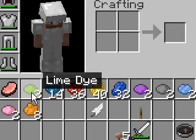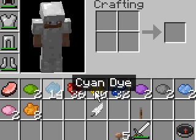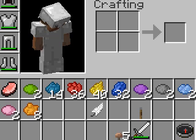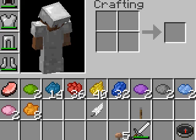You got light green, lime green, blue, cyan, red, yellow, purple, gray, light blue, pink, and orange. And then down here — you probably can't see it — but we got cactus green, ink sac, and cocoa beans. The cocoa beans dye is brown.